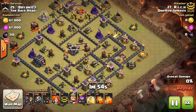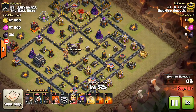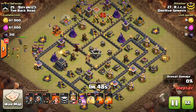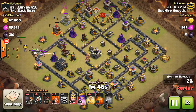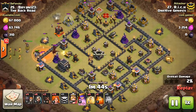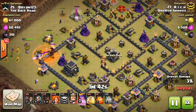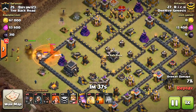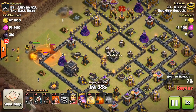He's not bringing any jumps or quakes — only four Wall Breakers. Not any kind of wall-bypassing method here. He goes ahead and lets the Valks beat through the wall. This is a good substitute to surgical GoWiWi or Golem Avalanche.